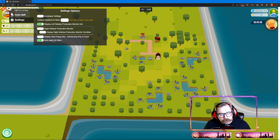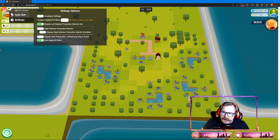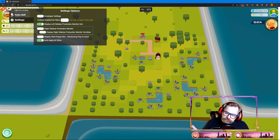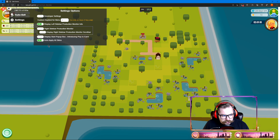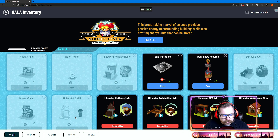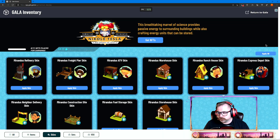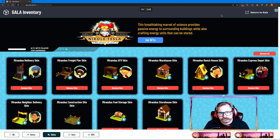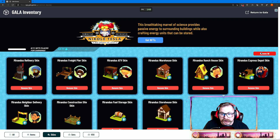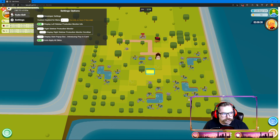The last feature is Auto-Apply All Skins. Some of you may have noticed that after a page refresh, half your skins aren't enabled even though they were applied when you left — the game keeps doing that. With this turned on, it automatically reapplies your skins. I'll click 'Remove All' and watch — automatically turns back on. You can't not have them on. If you've got this checked, it makes sure your skins are applied so you don't lose out on any of the speed buffs.